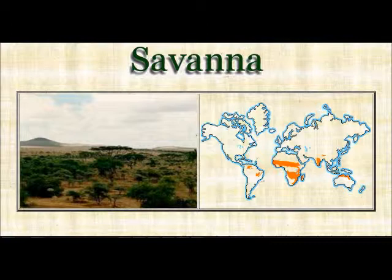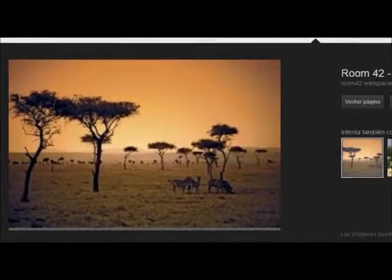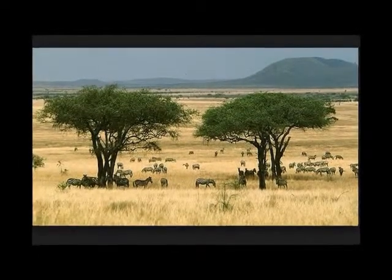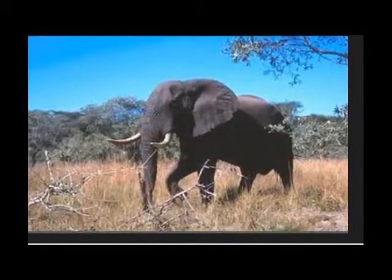They are found near and below the equator. Savannas have a warm temperature and they have two seasons: a very long dry season, which is winter, and a very long wet season, which is summer. It only rains a little in the dry season. In the summer, there's lots of rain.